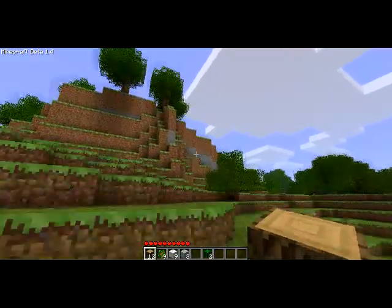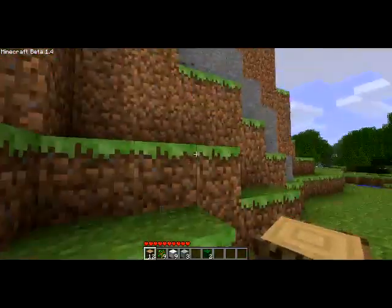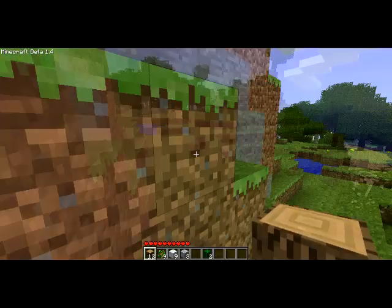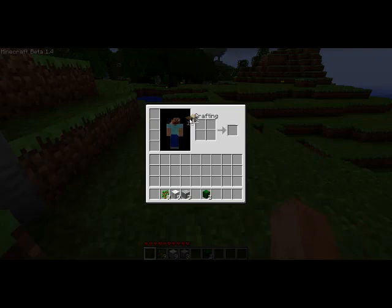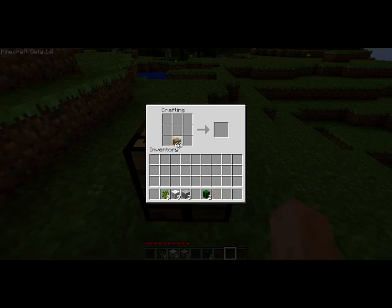We can see some coal already — that block with all these little black spots is coal. So let's make a crafting table. First let's take our wood and turn it all into wood planks. You just kind of click, then you place one on each of the boxes and you get a crafting table. So let's place our crafting table, click it, and let's make some sticks. Sticks are just wooden planks on top of each other.